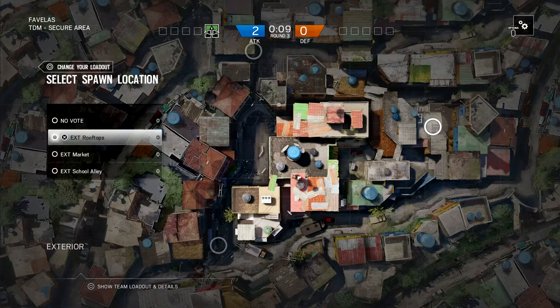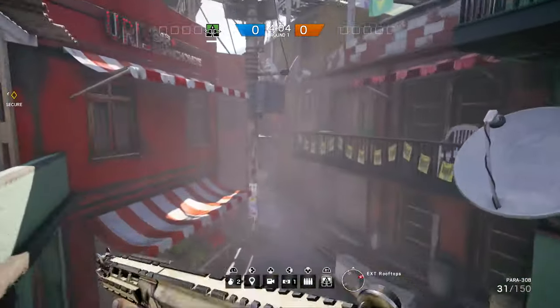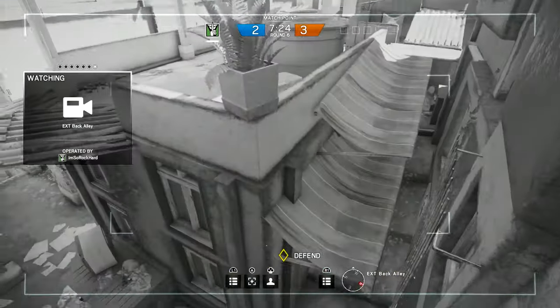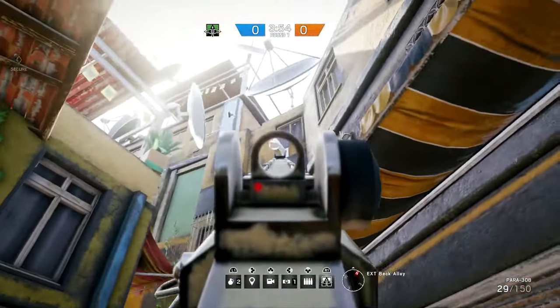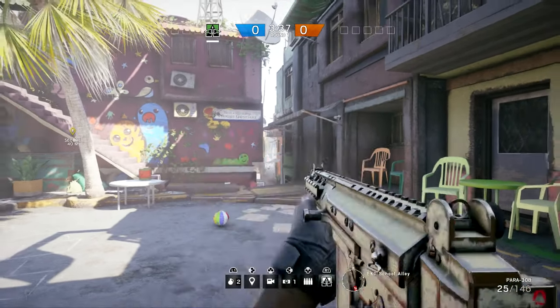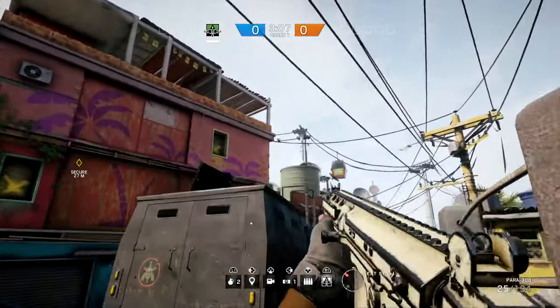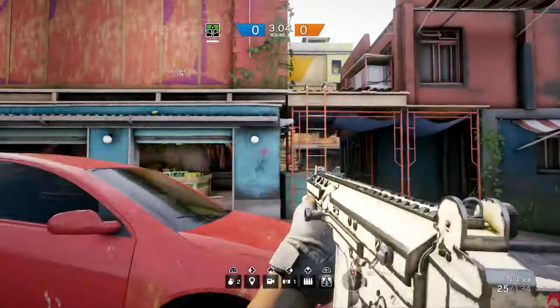Now we're going to take a look at the cameras and each of the different spawns. Starting with the rooftops — you run down to the right, look up along the wall, and there's the camera. It has great visibility of those two alleys and you want to take that out. Next is school alley — you'll spawn right in line with the camera, looking out over the soccer field, and you'll want to take that out. Next is street — you walk down the street and there's the camera, with great visibility onto the top of the roof and into that courtyard, so take that out.